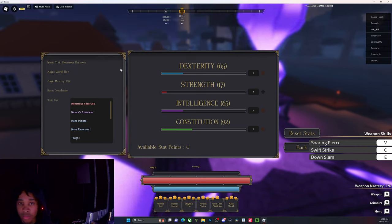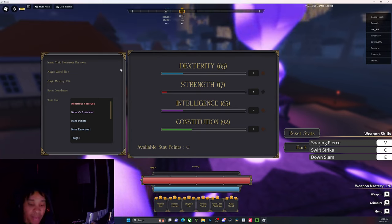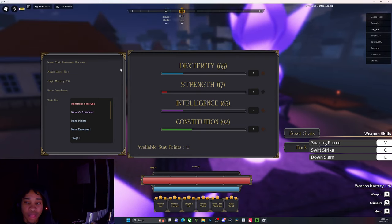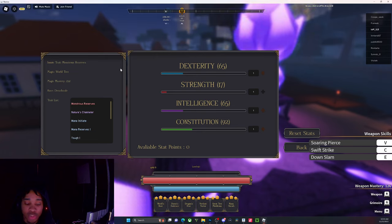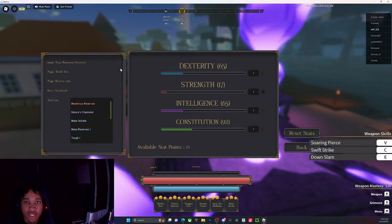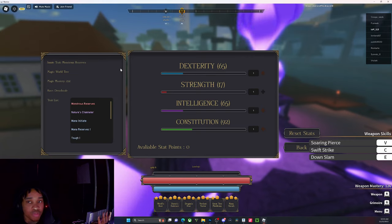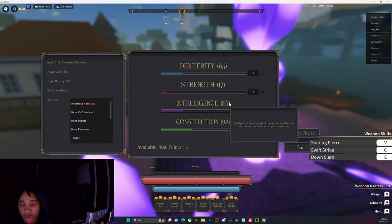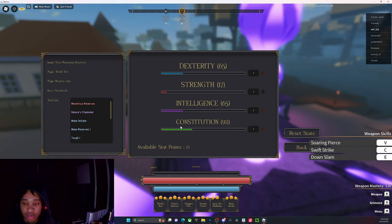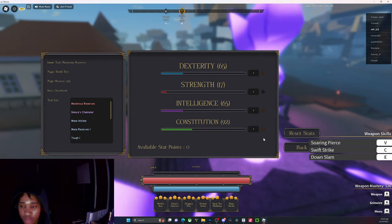For the knight build, what I would say is put some into intelligence — you need a little to do some magic damage, like if you have burn you want a bit of damage there. But most of your stats should go into dexterity. It's not too crazy on intelligence — just enough to infuse your blade. I would say go 20 into intelligence.